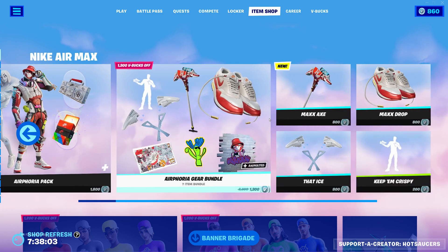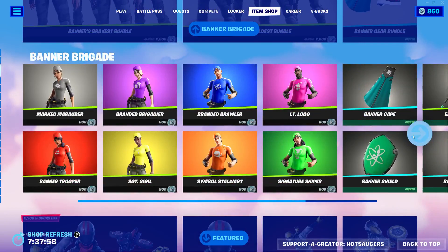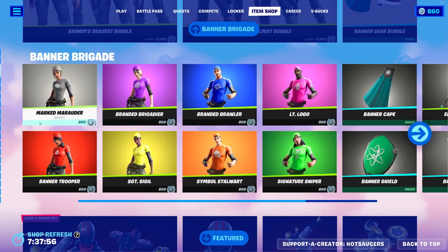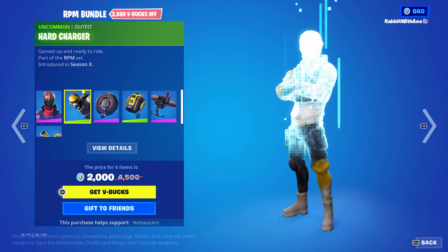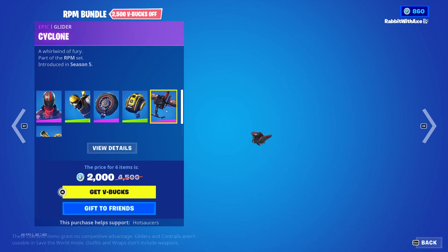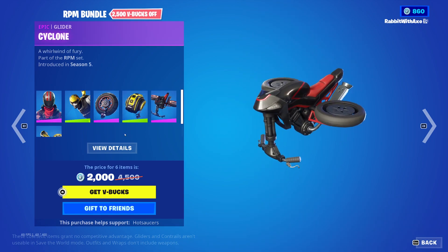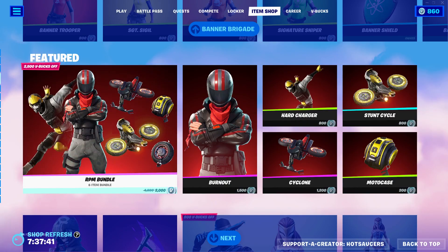You can get those separately if you wish. We also have the Banner Brigade back along with the Banner Gear Bundle, and you can get those all separately if you so wish. The RPM bundle comes with Burnout, Hard Charger, Wheelie, Motor Case, Cyclone, and Stunt Cycle — get those separately if you wish.